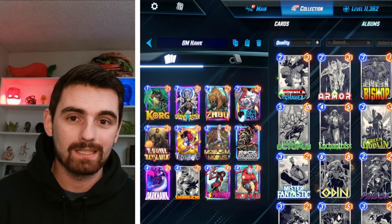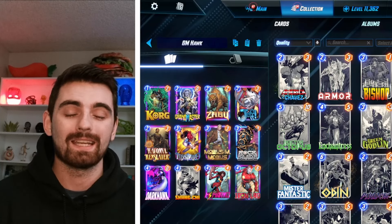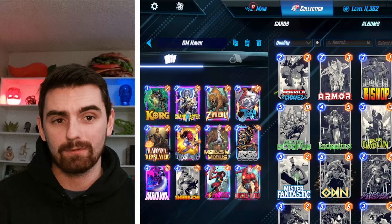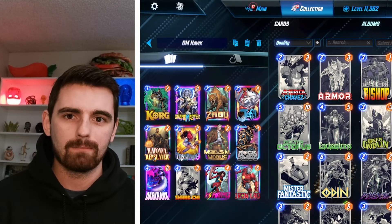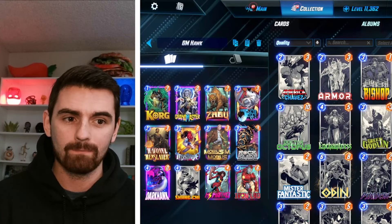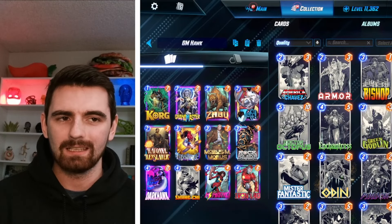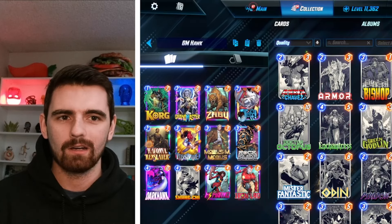Here's the deck I've been using to just destroy people in rank mode and conquest — it's the best home I've found for Grandmaster so far. I took a pretty traditional Darkhawk package, slotted in Grandmaster, and I also have Mobius in here. I think Mobius is very good in the current meta. We're still using Miss Marvel even after her nerf, and then we just have the classic Darkhawk package with Zabu, Rockslide, Darkhawk, and Korg.